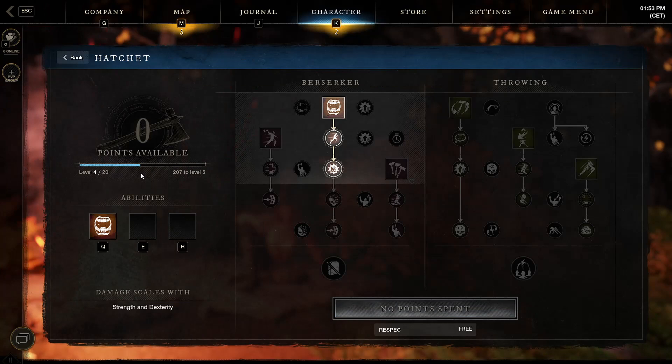You can gain up to 20 points on each weapon, and each of those points you'll slot into the skill tree to gain features and powers. You can have three active powers on each weapon in your bar, and as many passive features as you want up to a maximum of 20 points spent. You could fill out the entire Berserk tree or the Throwing tree, or of course mix and match.